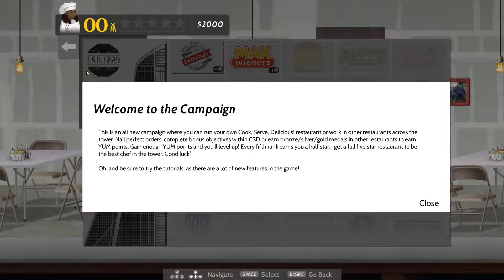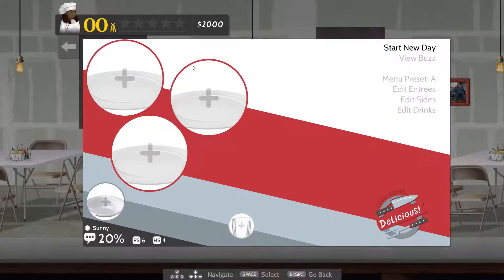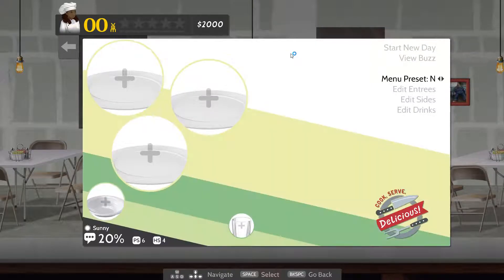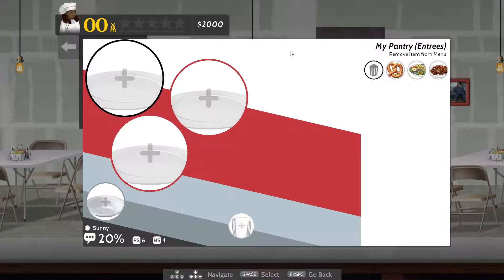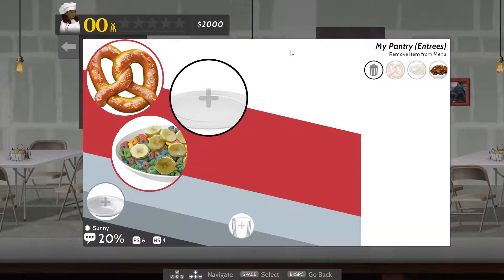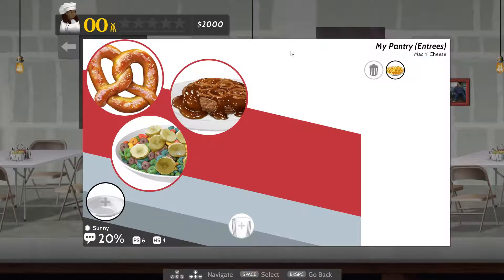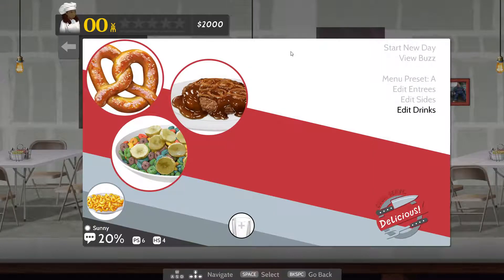It wants me to try the tutorials as there are lots of new features in the game. We're going to do just one here — Cook Serve Delicious — then we might look at a tutorial or two. Let's view the buzz — there's no buzz. Menu preset, edit entrees: I can do pretzel, cereal, or Salisbury steak. Edit sides: I can do mac and cheese. And drinks: I can do soda fountain. I don't know what PS and HS are, but it's sunny. Let's start the new day and see what happens.